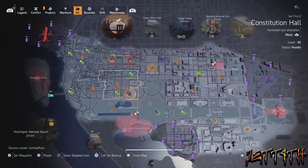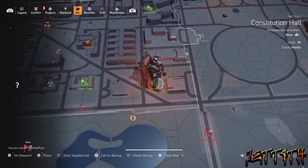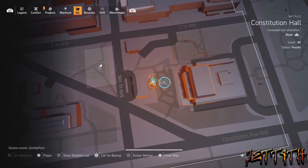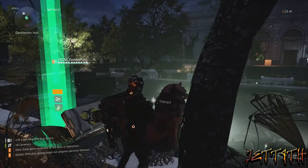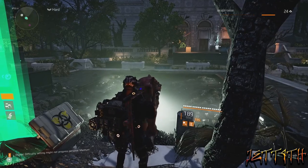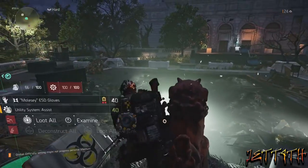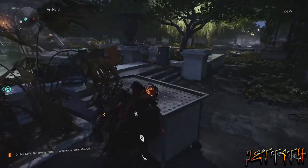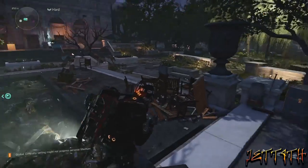Now, after that, you are going to come to Constitution Hall — right here on the map. There is going to be a bunch of lions that you're going to have to interact with and put their eyes in. Once you put their eyes in, they will spin. Every time you put them in, they will look directly at the next lion, so just kind of follow them along in a line. Apparently you can't run across here — why, I do not know. Gotta love the Division.